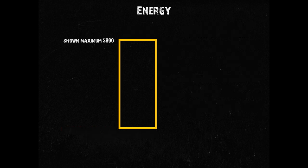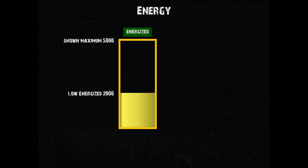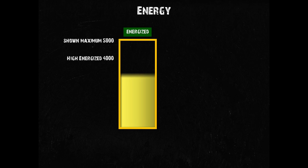Energy now also has positive indicators. At 2000 energy, you now have a dark green energized status. And at 4000 energy, you now have a bright green energized status.